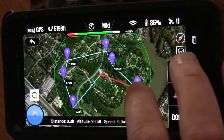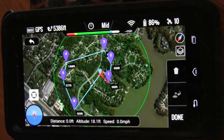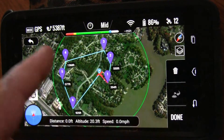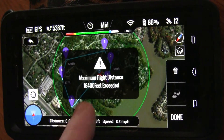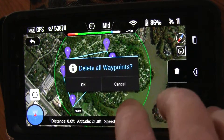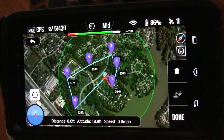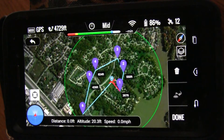So we're now at 5,386 on here, and if I hit Done, you'll notice 5,387, 5,386. Lo and behold, I'm exceeding 16,400 feet, which in Imperial measurements is basically the maximum distance that will allow you to go if you're flying here setting the waypoints this way. So I'll adjust it down to under 5,000, and everything works properly.